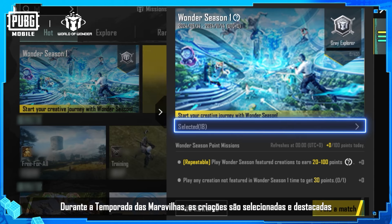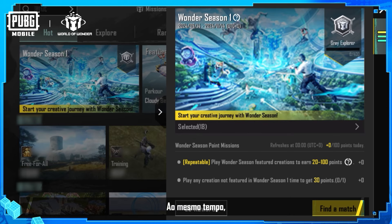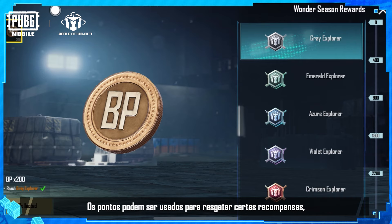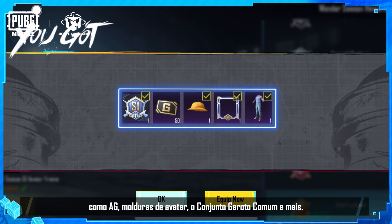During the Wonder Season, creations are selected and featured so players can enjoy them. At the same time, you can also complete Wonder Season missions to gain points. Points can be used to claim certain rewards, like AG, Avatar Frames, the common kid set, and more.